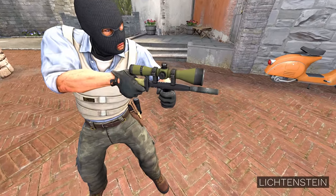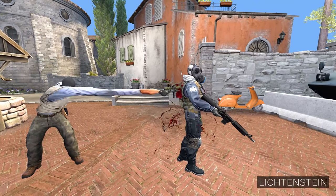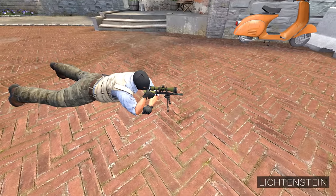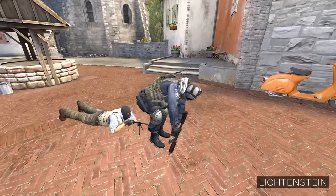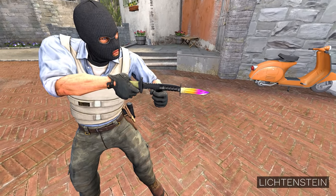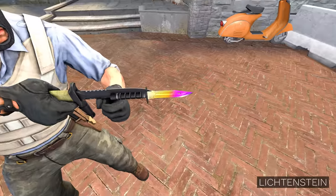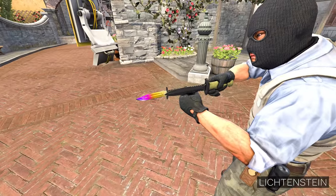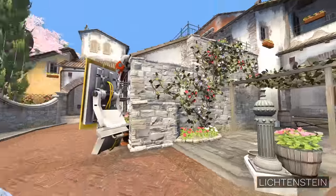It also comes with a scope for long-range stabbings, a bipod for stable stabbings. But if you are the type of person that prefers damage over peace and quiet, the tactical silenced knife also comes with a bayonet attachment — double the knife, double the damage. One of the most underrated weapons ever created by the weapon mixer.